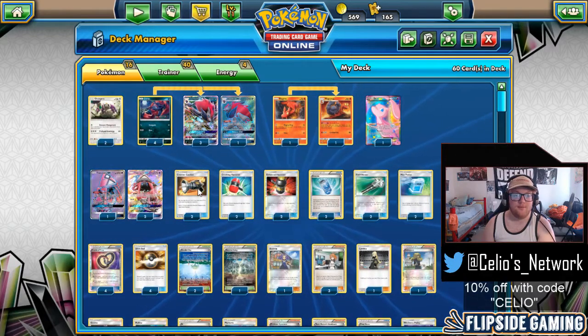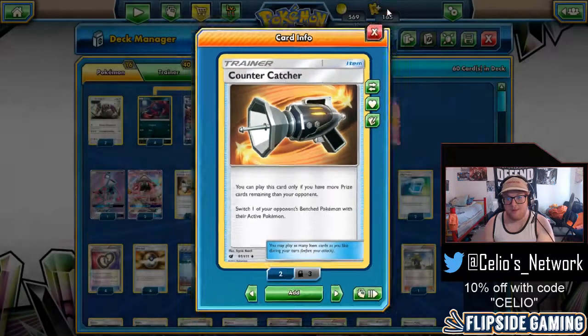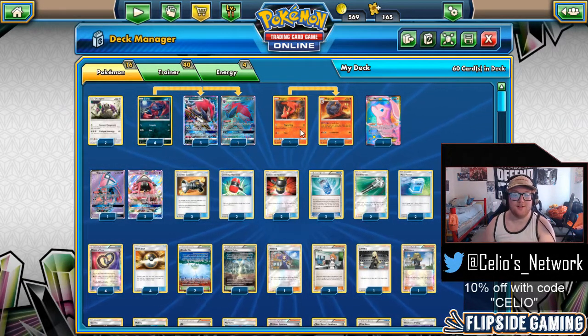Next on to the items — we have two Countercatchers. Since we're not trying to take prizes aggressively, or sometimes even at all with this deck, Countercatcher is amazing. We can control getting something stuck in your opponent's active spot. Against Buzzwole, it's really important that we get their Octillery up while also using a disruptive supporter for turn. Countercatcher is really great against just about every matchup. I don't think I would play less than two.